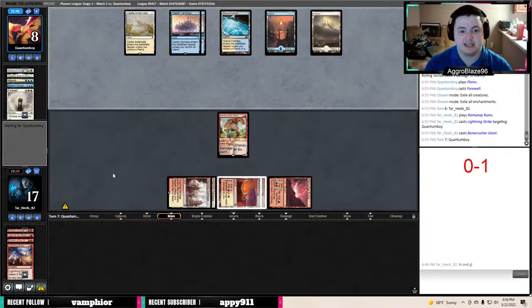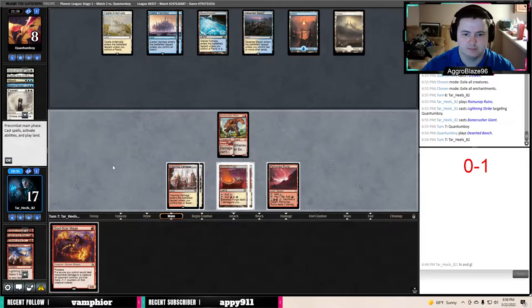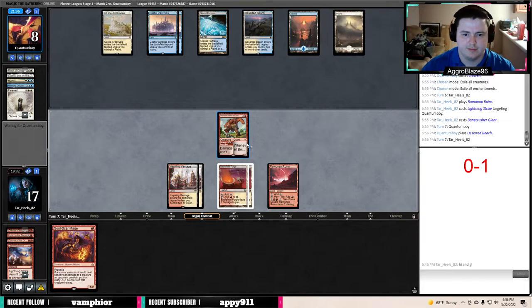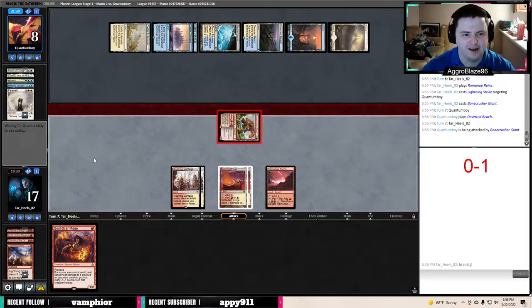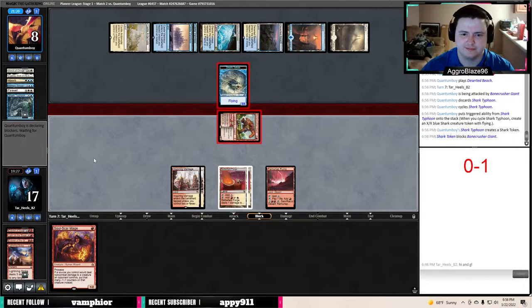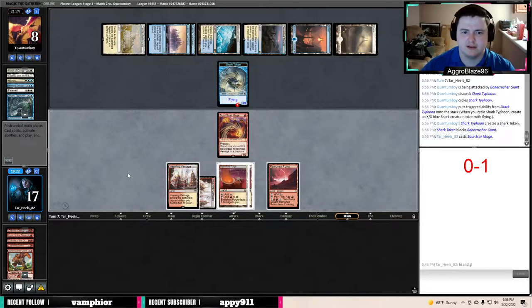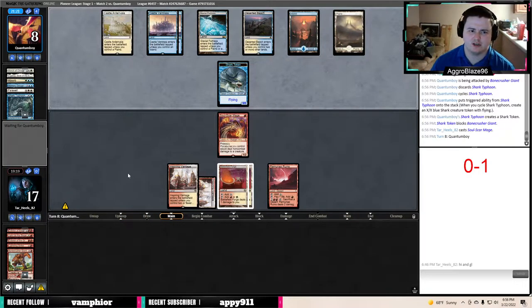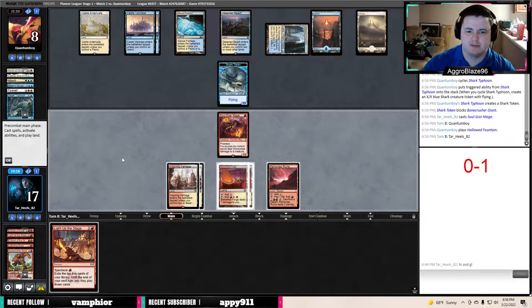Them having Farewell there was kind of a blowout because they got to eat the Vortex and everything. I would have rather they'd gotten multiple creatures with it. Shark time — it always is. They always have that Shark just going to be a 5/5. We'll run out Soul Scar Mage and say go. I'd rather have a burn effect to kill the shark token and force everybody to play on. I know we won the first game somehow by an act of God, but I don't think we're going to win this one.